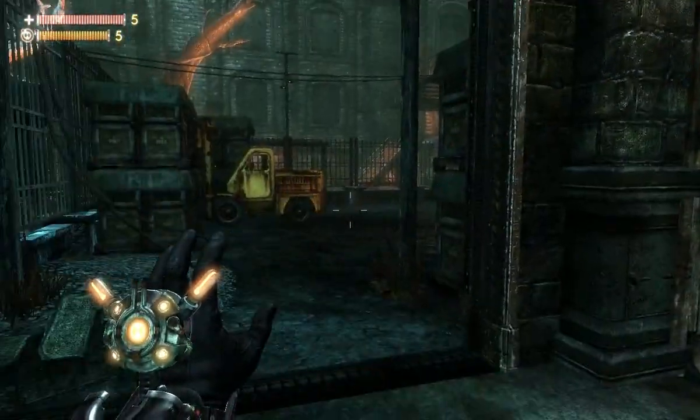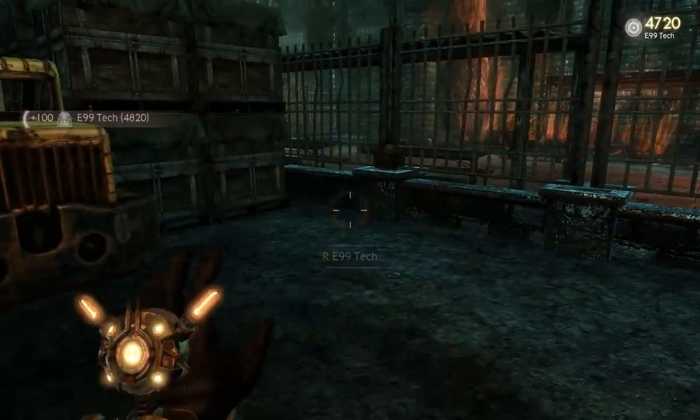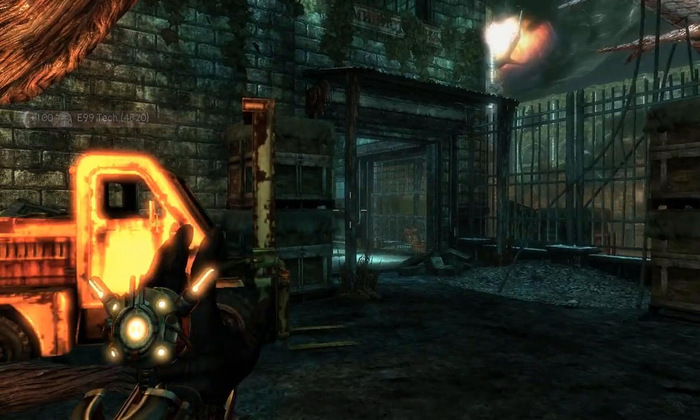Before we head up into the elevator, there are a few more items out here. Another health pack we don't need, but some more E99, which is always good.